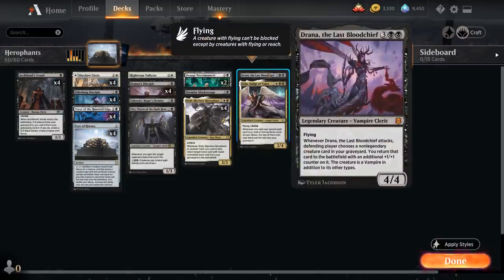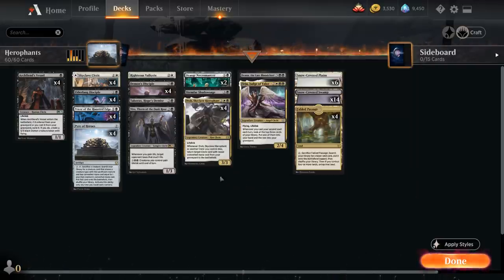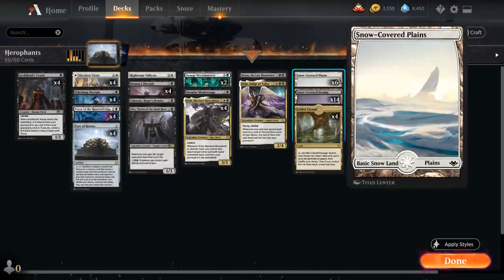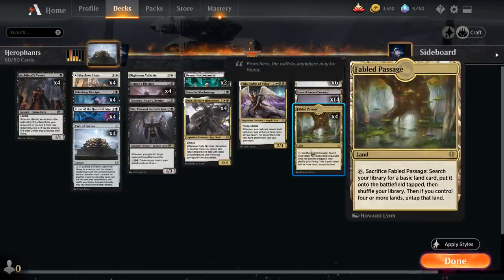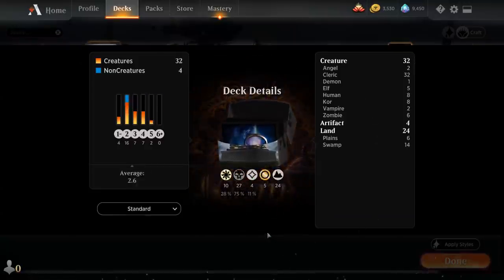Topping off our curve: a singleton Drana, the Last Bloodsheath — five mana 4/4 legendary Vampire Cleric with flying. Whenever Drana attacks, the defending player chooses a non-legendary creature card in our graveyard, and we get to return that card to the battlefield with an additional plus-one plus-one counter on it, also turning it into a Vampire. And then we have Judge of Valor — five mana, 2/4 legendary Angel Cleric with flying and lifelink. Whenever we cast our second spell each turn, we look at the top three cards of our library, put one into our hand, and the rest go into our graveyard, which can also fuel our graveyard recursion. The mana base is very straightforward and budget-friendly: six Snow-Covered Plains, fourteen Snow-Covered Swamps, four copies of Fabled Passage to search them up, and our Skyclave Cleric. That's our deck — now let's jump into some games.